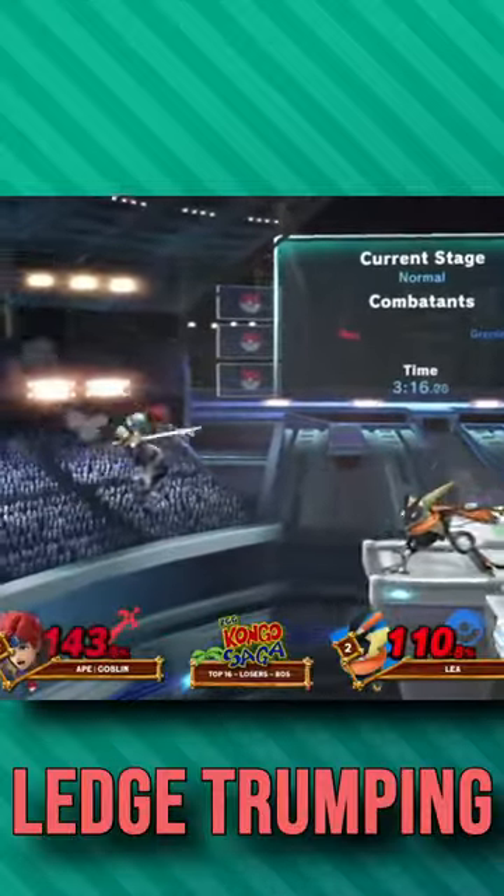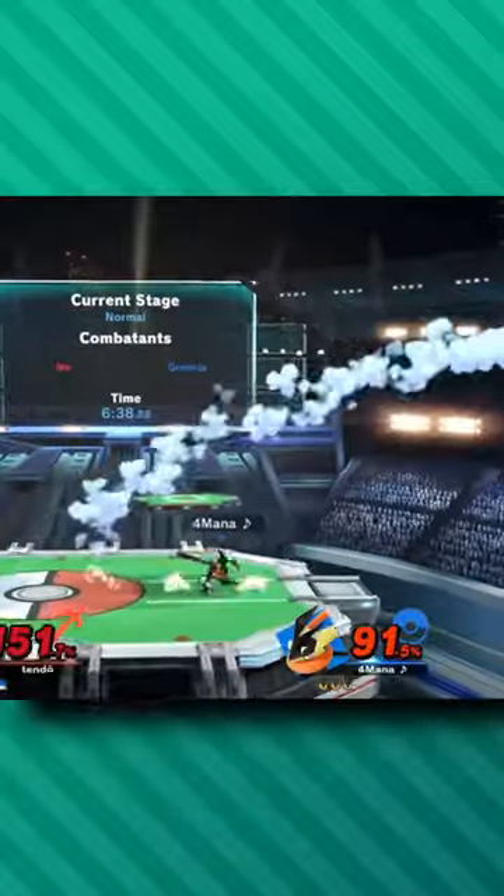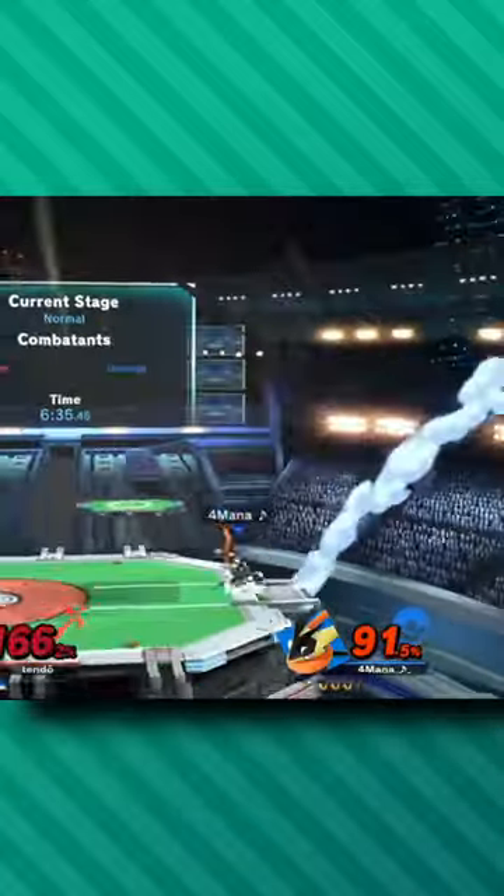One of the most slept-on techniques in Smash Ultimate is ledge trumping. If you use it properly, it can be super effective. A lot of characters are able to get a guaranteed back air after a ledge trump, leading to kill confirms or edge guards.